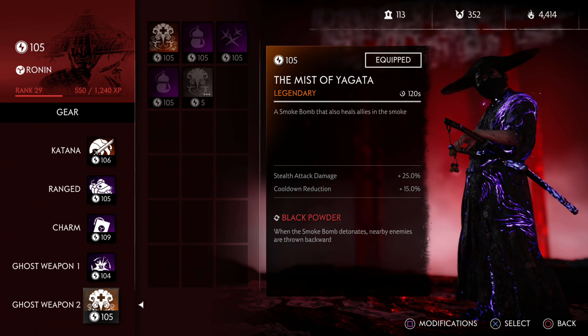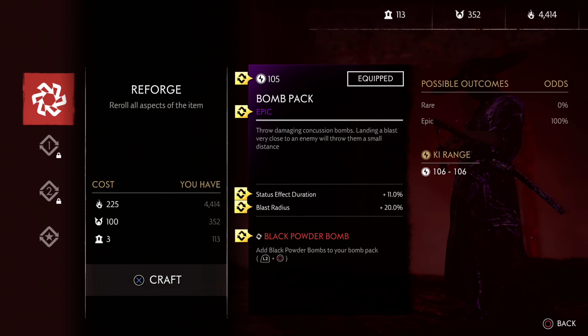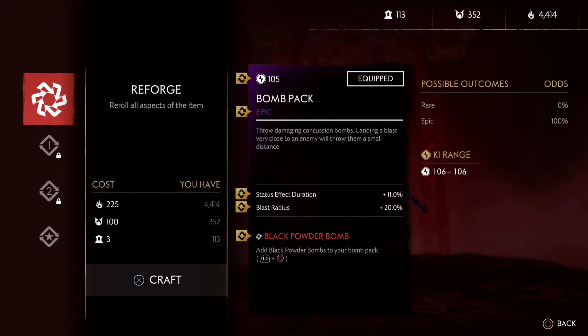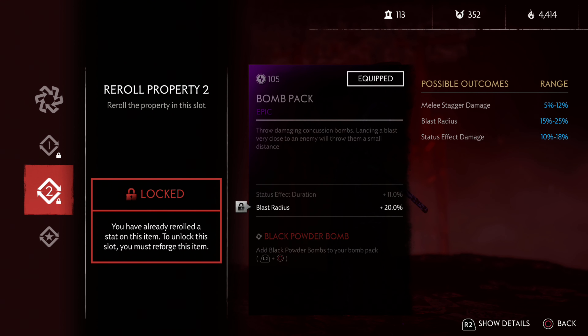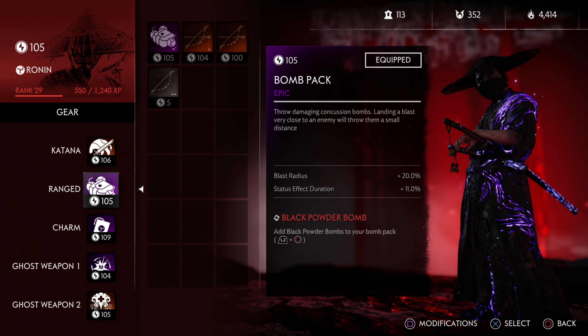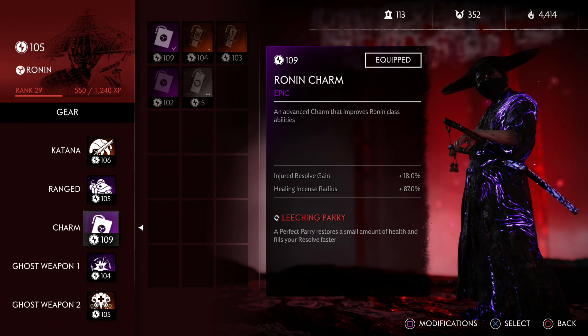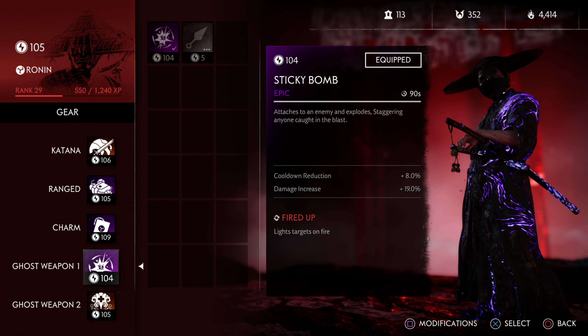Hopefully you enjoyed this. It's really hard to get exactly what you want because you have to reforge. When you reforge, everything changes except the type of item it is. If you re-roll one slot, you can only re-roll that one property - you can't re-roll the others. That's why it's tough to get exactly what you want, but you've got to work with what you've got and make an effective build where everything syncs together for maximum efficiency. Stay tuned for more Legends - I really enjoy this game mode, props to Sucker Punch for delivering this. Thanks for watching, take care.